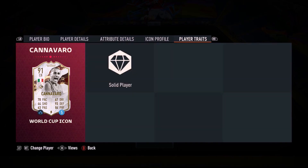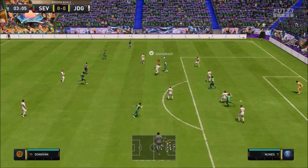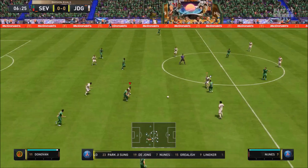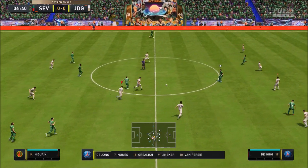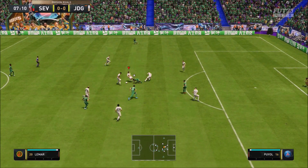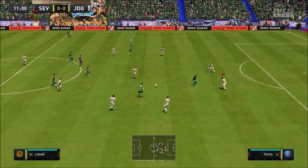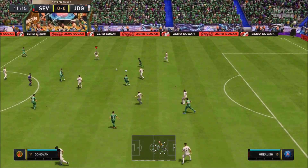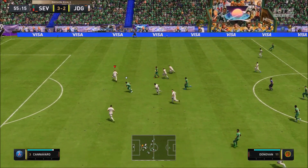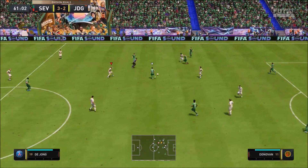Now you look at this card, I think the two things lacking here: 5'9 is not an ideal centre back height in my opinion, however there are massive advantages of being that height. Secondly, he's got 77 stamina and 75 sprint speed. I'd rather have quicker acceleration than sprint speed. However, I did find them to be a small issue with Cannavaro.